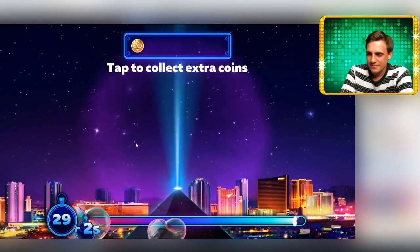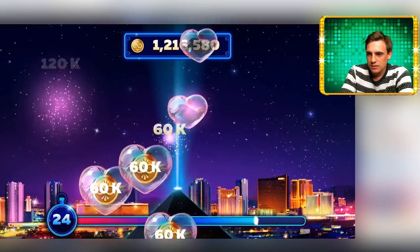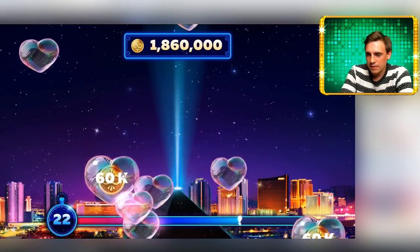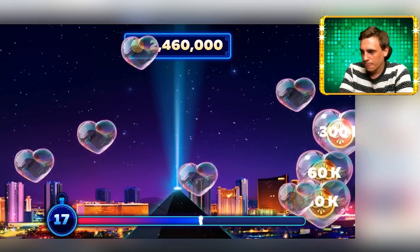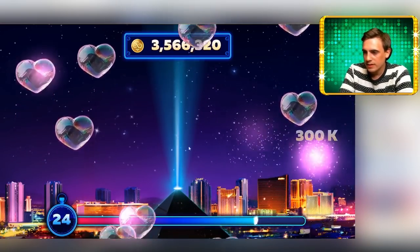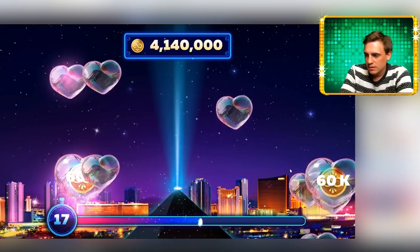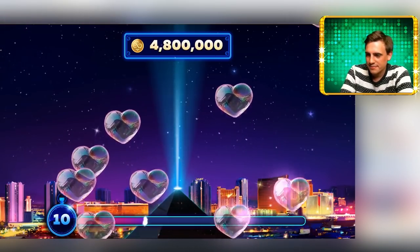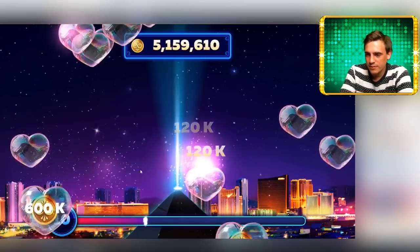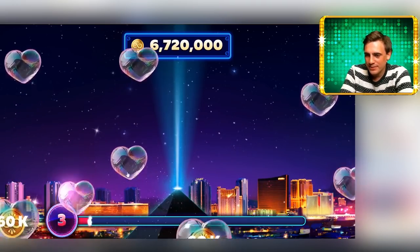Let's play this awesome bonus game, I love it. 2, 1, let's go! Additional seconds — I like that. Trying to not make any mistakes. Additional seconds. Plus 10 seconds. Additional seconds are probably the most important bubbles we can get. That's a funny way to collect your free coins.